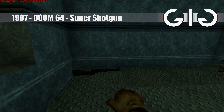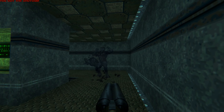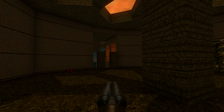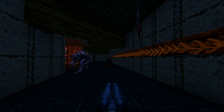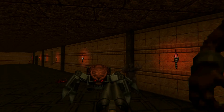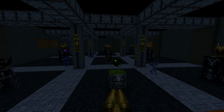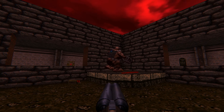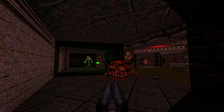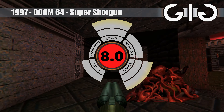Doom 64's super shotgun gains a significant extra point for the sheer impact value it has. Never has it felt so good to bust up some pinkies. That boom sound effect, the player knockback, and spread of deadly pellets add massively to the feeling of raw power as you cut down multiple foes or get up close and personal. Sadly, we still don't get the much loved reload animation or even the sound of shells hitting the ground — at least the reload click sounds pretty sweet. Doom 64 shines brightest with this weapon in your hands: a solid 8 out of 10 for this atmospheric and jaw-droppingly deadly weapon.